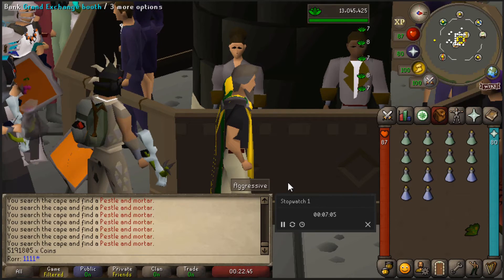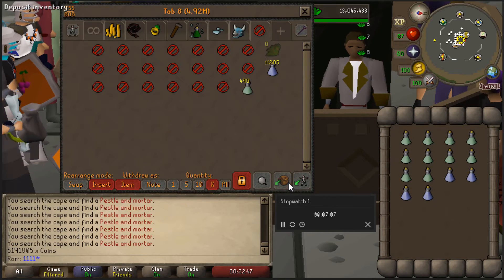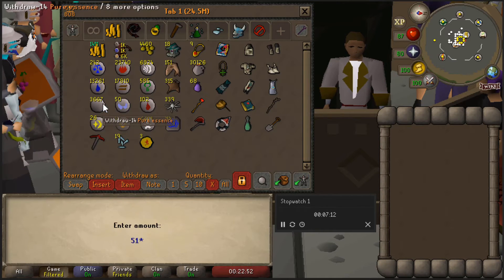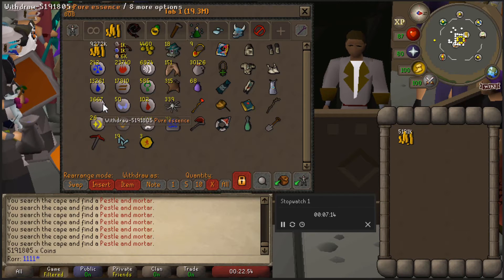At around 7 minutes, we managed to make 500 unfinished potions. I did forget to stop the timer, but that's ok. We'll sell them at the GE and then we'll calculate the profits.